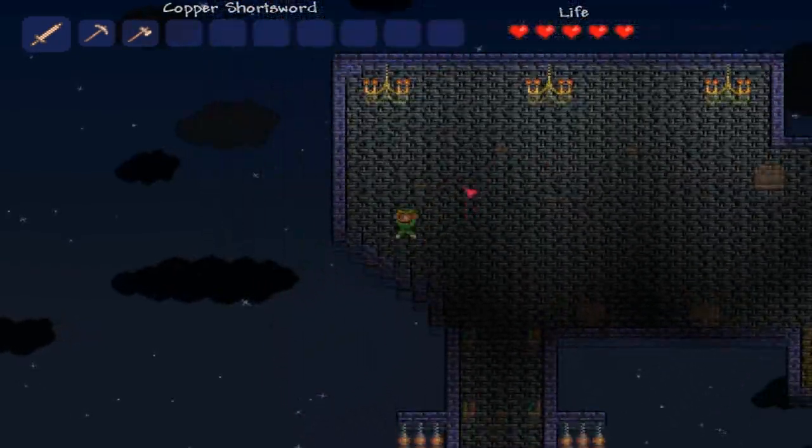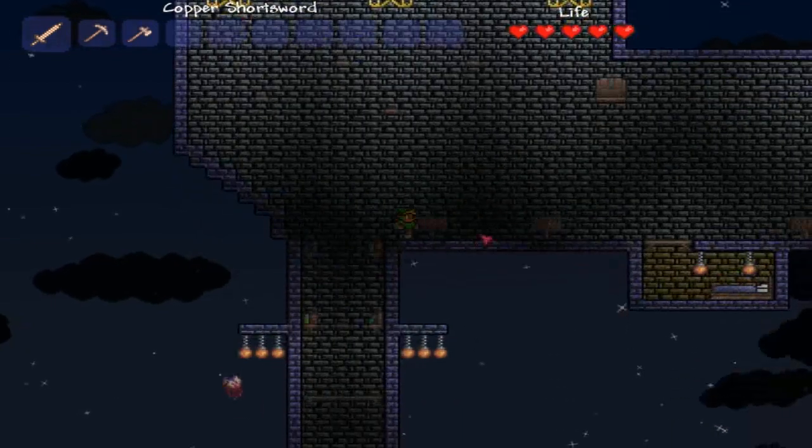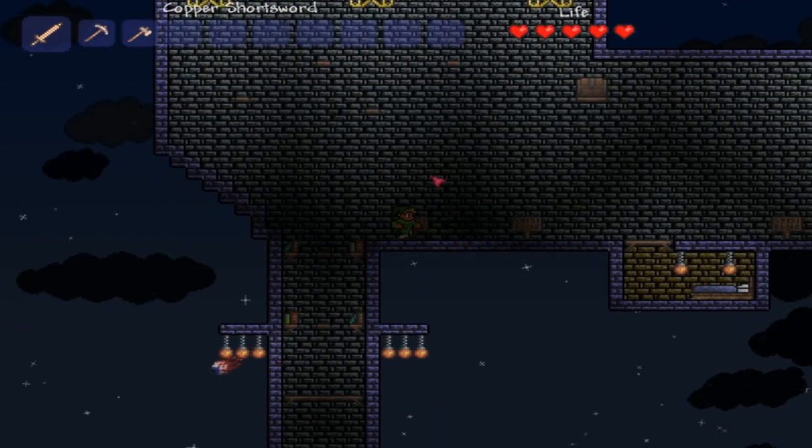Did you do this by hand? Goddamn, that must have taken like ages. Spawn point ahead — gotcha. Chests have items that you can have for yourself.